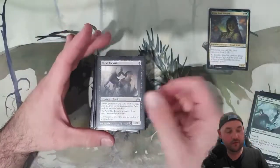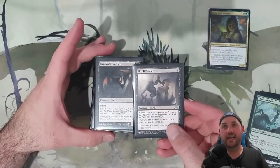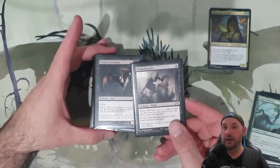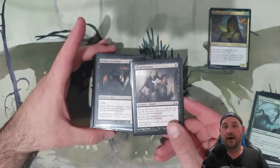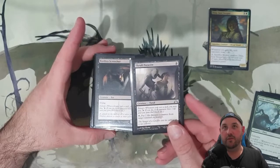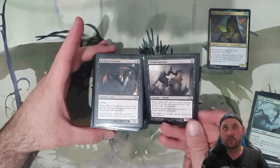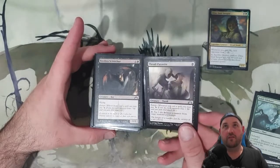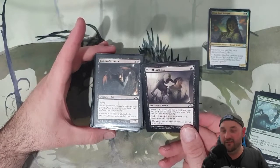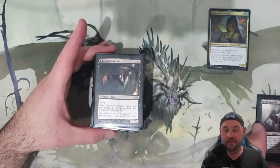Thrall Parasite and Basilica Screecher are in here essentially for the same reason — they give extort. In budget decks you want some way to put your mana to use, especially as the game goes on, so having extort is quite nice. Basilica Screecher has flying, it's a 1/2 for two. Thrall Parasite has an ability to pay two life to remove a counter, but that's not really relevant. The fact is they just have extort — get them down early, get Dina going.